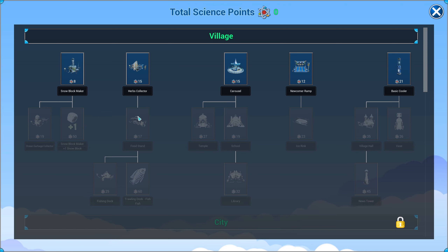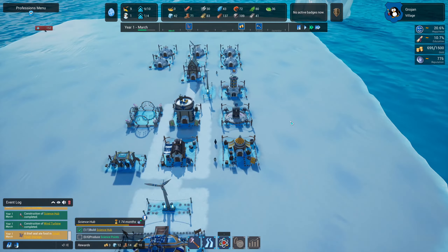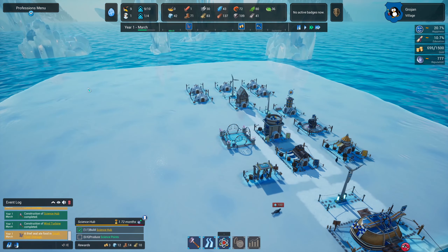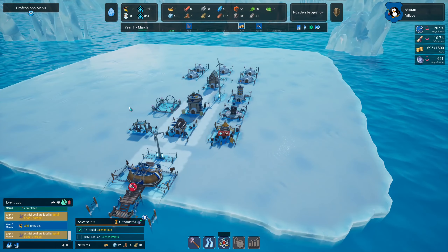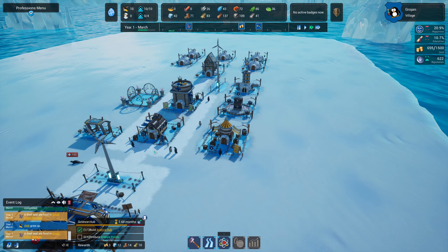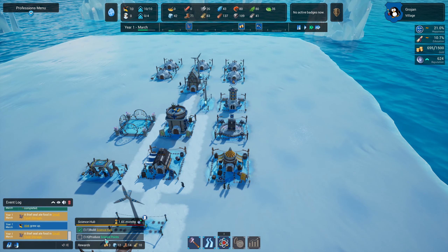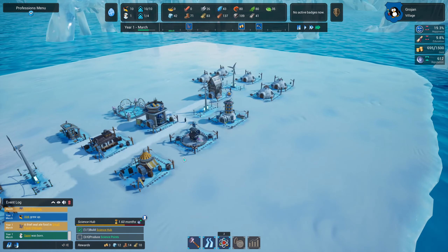It's coming together. We've got two seals — one just disappeared. Our people are bringing stuff in and the seals are just running off with it. We need to produce six science points but we've only done one. Let's speed that up a little — we've still got our fish being caught. Now we have three science points.